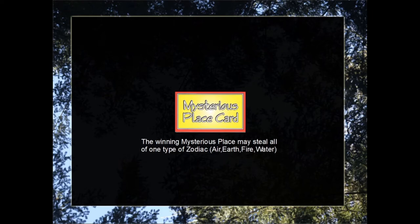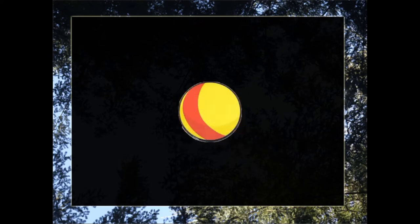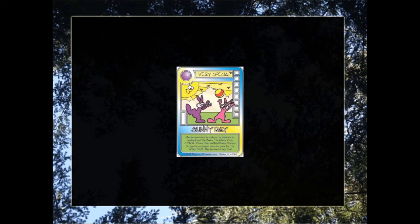The more important mechanic of the Mysterious Place cards is the yellow ball with red stripe. The player who most recently drew a Mysterious Place card controls this yellow ball with red stripe. That means whenever an opponent plays a card with that symbol on it — for example, Sunny Day has the yellow ball with red stripe symbol — the player with that yellow ball with red stripe controls the destiny of the card.